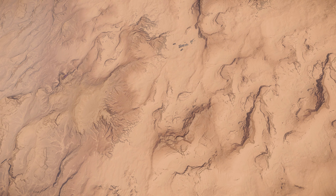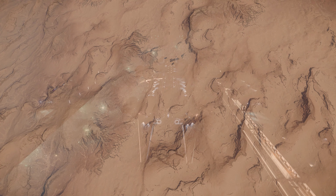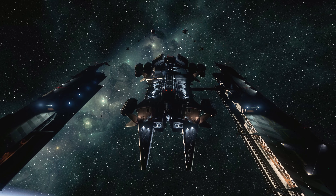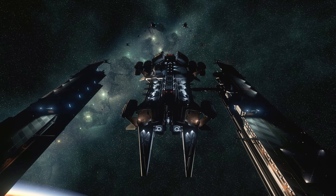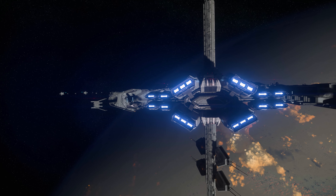Those who know their Star Citizen will know that the Javelin Class Destroyer is a huge capital ship, a combat powerhouse many hundreds of metres long. They will also know that taking out such a warhorse is no mean feat.